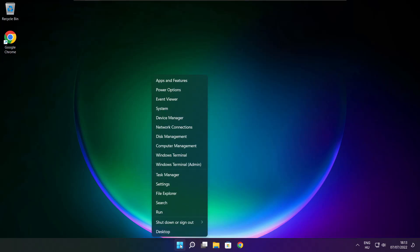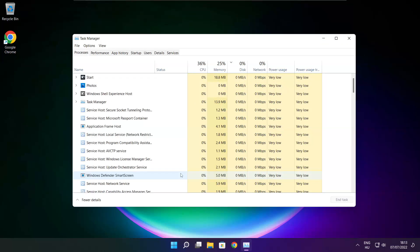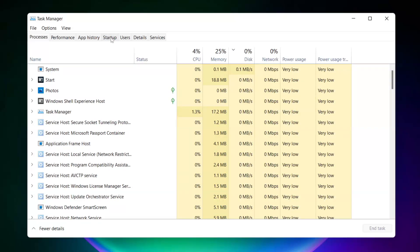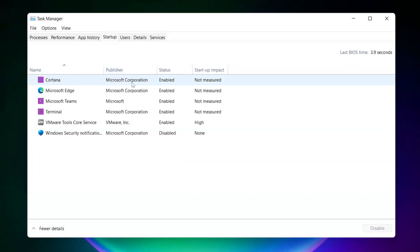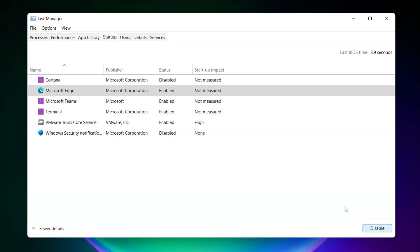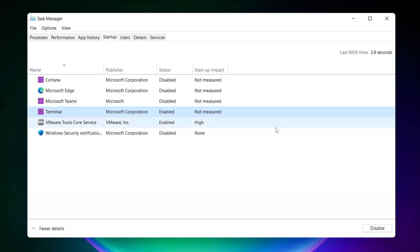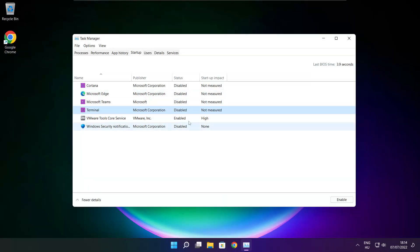Right-click the Start Menu and open Task Manager. Click Startup and disable any applications you don't use. Close the window.